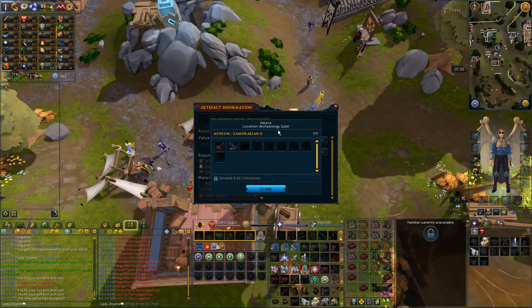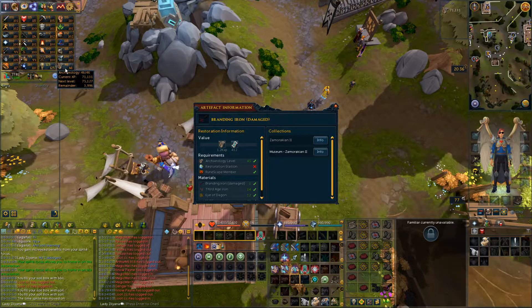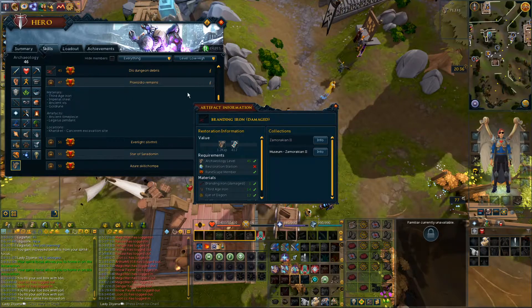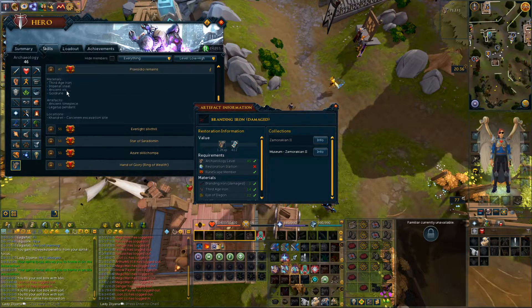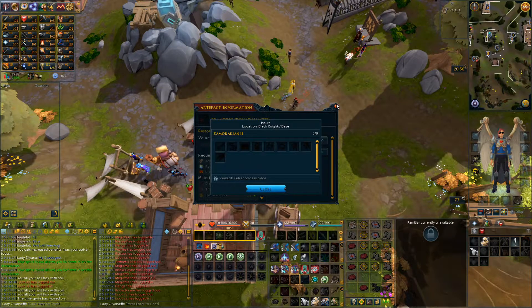The whole time I've been giving it to this collector Volusia, which is at the archaeology guild. I figured since the next milestone is 47, which takes me back to Caradet mines excavation site, I might as well find these artifacts again and give them to a different collector — this one's Asara at the Black Knight's base. I have no idea where that is, I gotta go figure that out.